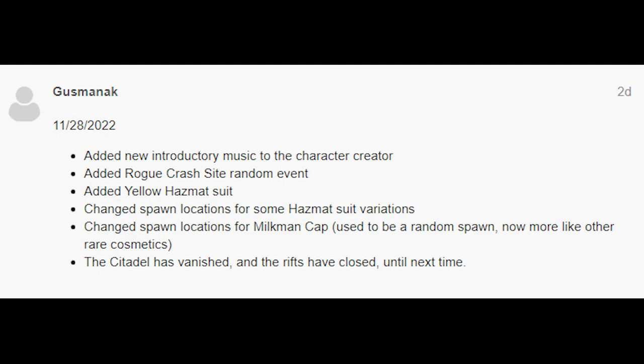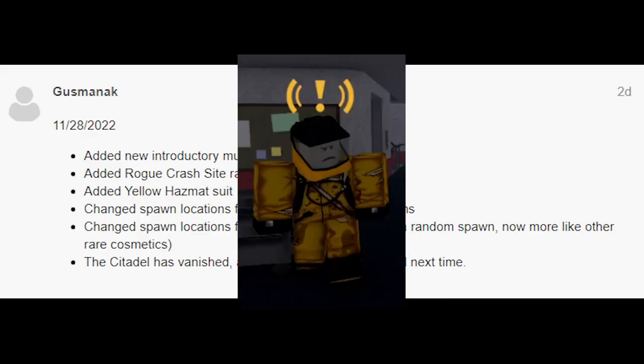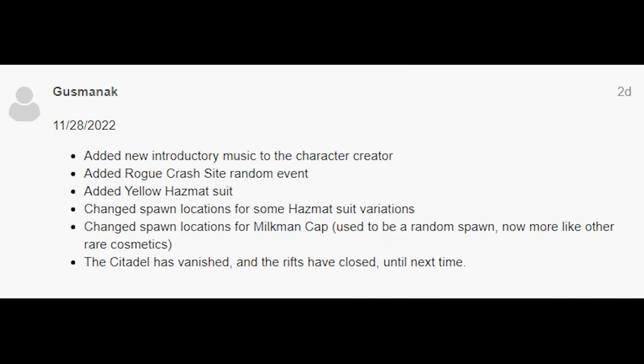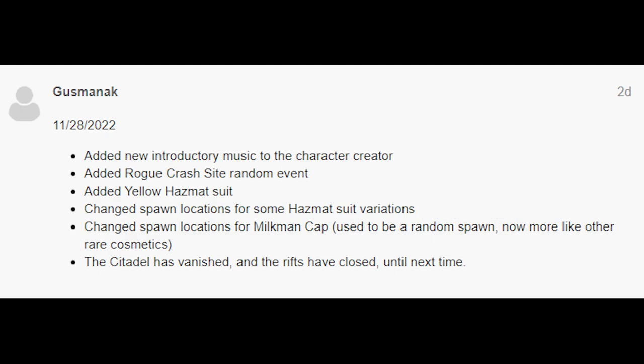The changelog includes: added new introductory music to the character creator, added rogue crash site random event, changed the yellow hazmat suit spawn locations, changed spawn locations for some hazmat suit variations, changed spawn locations for the milkman cap — it used to be a random spawn but now it's more like other rare cosmetics, so it'll have its own set spawn instead of just a rare random spawn. And the citadel has vanished and the rifts have closed until next time.